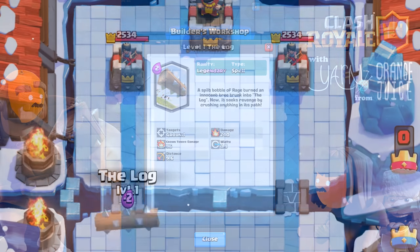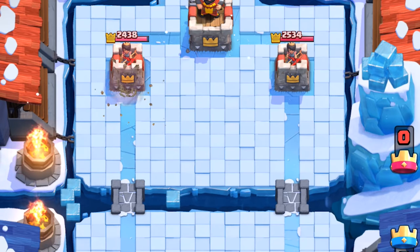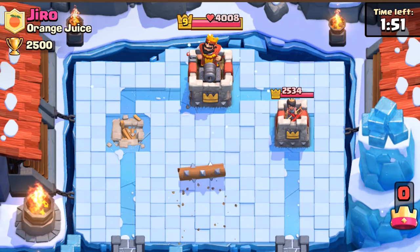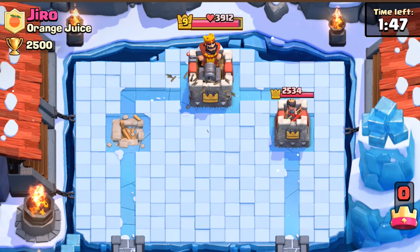It rolls a distance of 9.6 tiles — it has just enough range to snipe an arena tower from the bridge. And it can snipe the king's tower after the lane is open. Just like every spell, it can only deal 40% damage to crown towers.